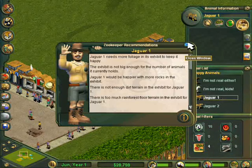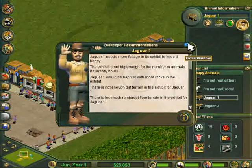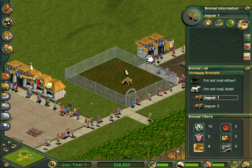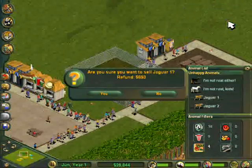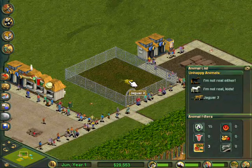Hello everybody, Sam here and welcome to the fourth episode of our Zoo Tycoon mini-series. In this episode we're going to be building two exhibits that ultimately fail, and we're going to build one exhibit that doesn't fail as much.